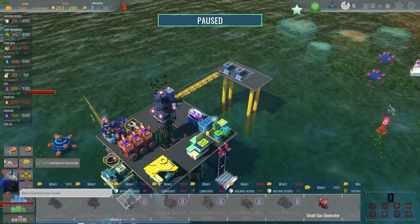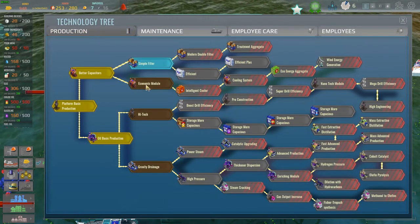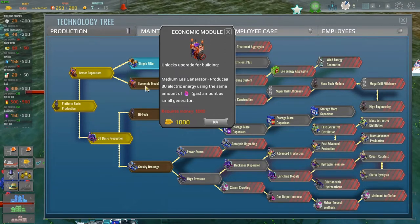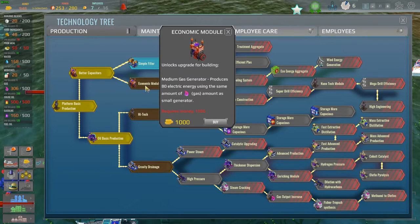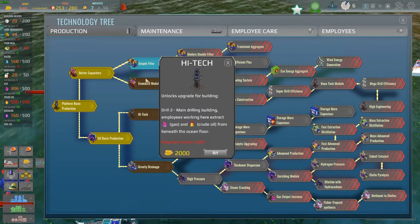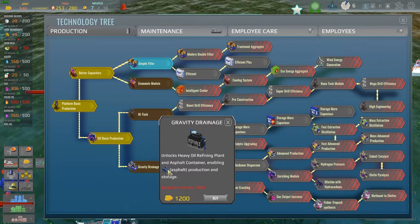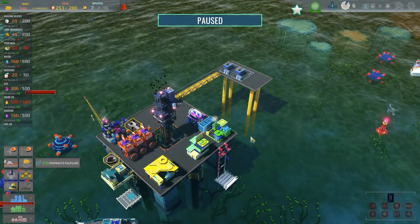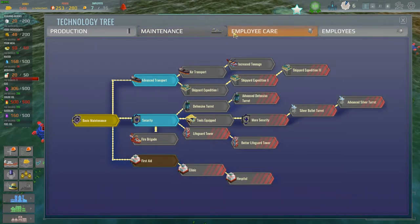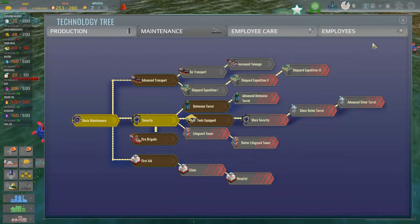Simple filters — that's water-related. Medium gas generator produces 80 electricity using the same gas as a small generator — that would've been nice, but I can't afford it. High-tech main drill extracts more gas and crude oil — that's cool. Gravity drainage unlocks the heavy oil refining plant, so I can make asphalt. What I really need is the chemical plant — and then I need to do security to place the defense mechanism. Let's get security, and then we can do the defense turret for 600.